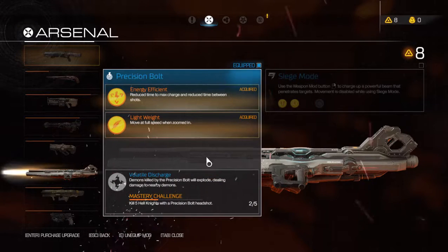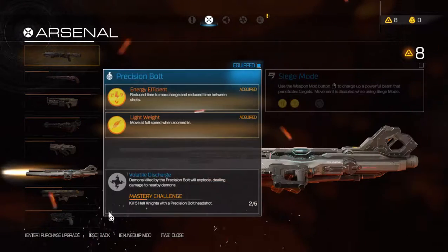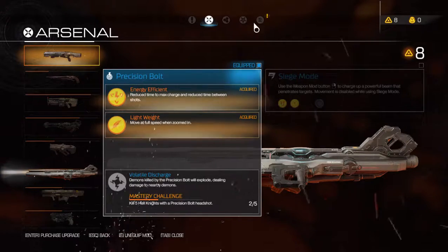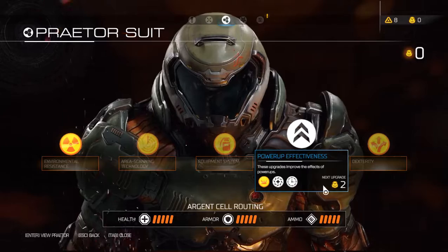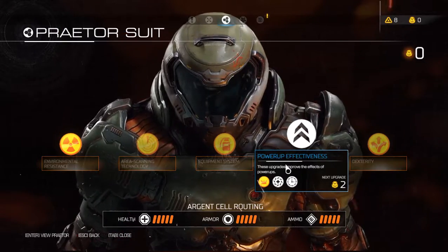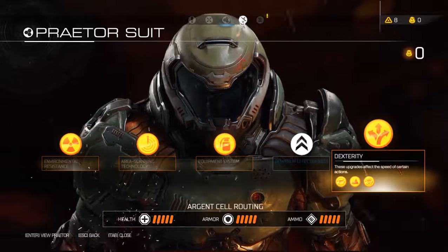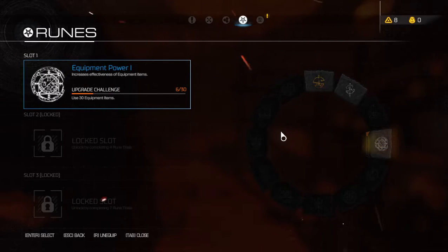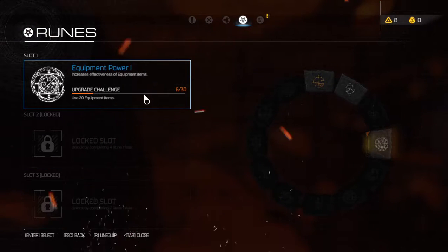These are the two I'm working on — siege mode. As you can see, I've killed a couple of Hell Knights with this one. It takes a little bit of time and work, but each one has different things. Praetor suit mods — I only need a couple more points to unlock this one and then the suit will be completely upgraded. And then I've got a few rune challenges I'm working on — I've got to go unlock a few runes. I've been bypassing those.